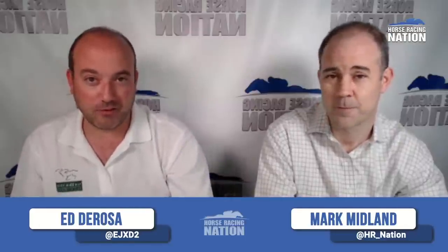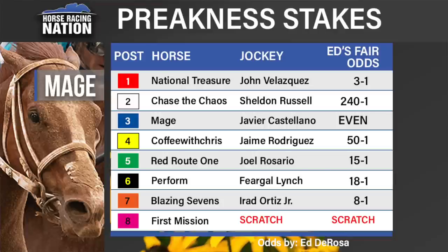I actually like the race a little better. When my fair odds first came out, I was a little nervous about where the value would actually be. With takeout, it's certainly possible they could all be underlays. I think now with the scratch of First Mission, the money will go toward Mage more than it will go to National Treasure. And even though National Treasure is going to be lower odds, I think he's better value. So I'm more excited to bet this race.